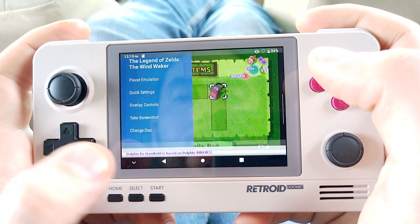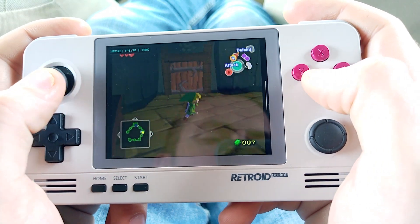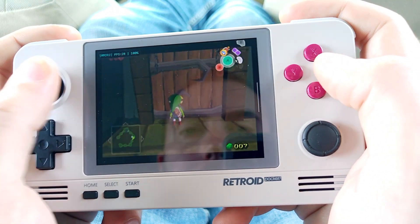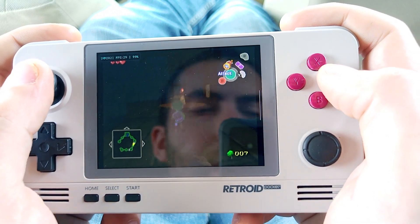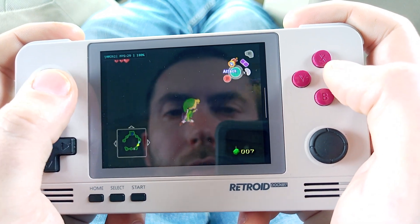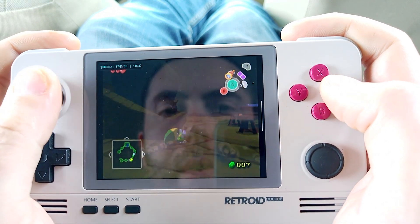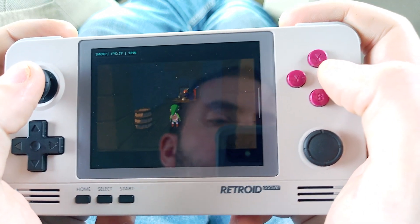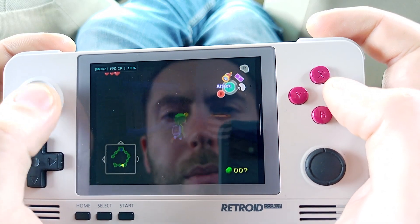That's essentially it. I changed a few settings there — just a slight bump in performance. This is kind of the best settings I've found for the Dolphin emulator. You can see indoors it's working great, but obviously in big outdoor areas you might have some issues. But it's definitely playable here — you can see the kind of settings that I've got.